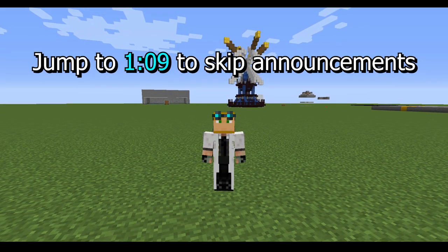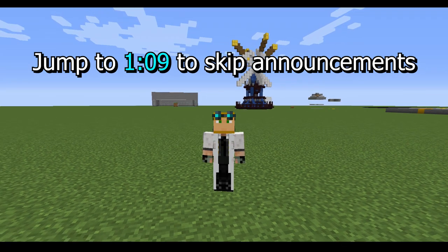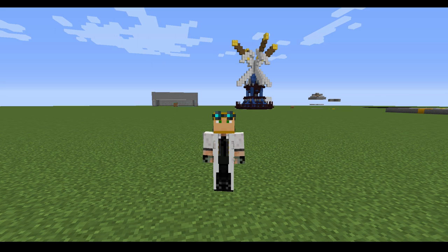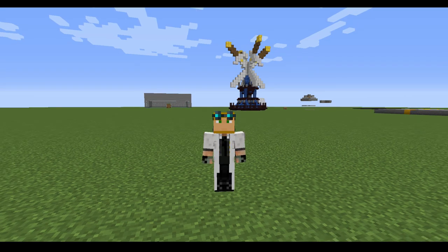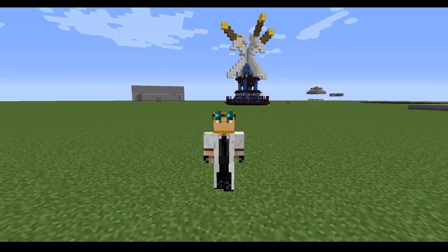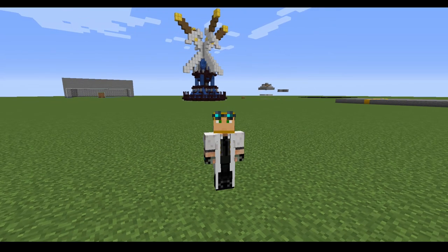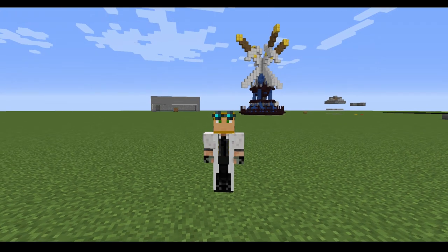So without further ado, let's get into it. Realistically there are five really important things you need to know about armor stands. The first is the armor stand options — there are a ton, but I'm going to cover the ones used more often than not, which includes marker, gravity, and a few others we'll get to as we go.